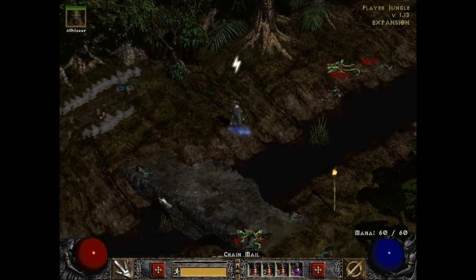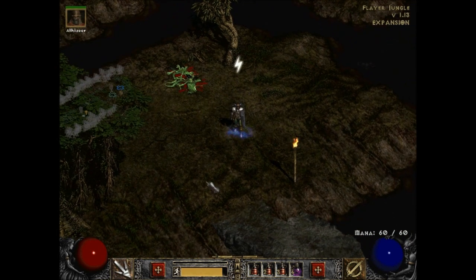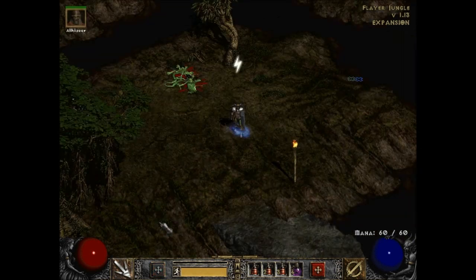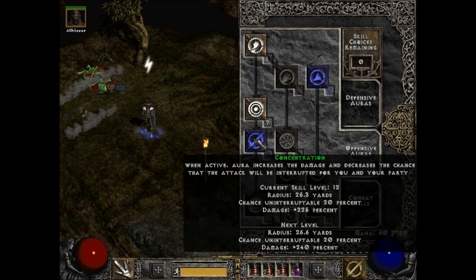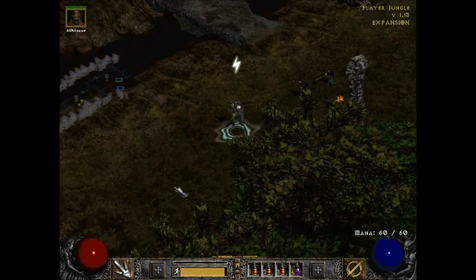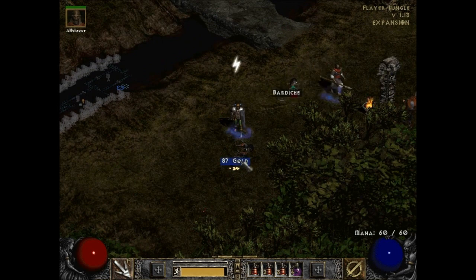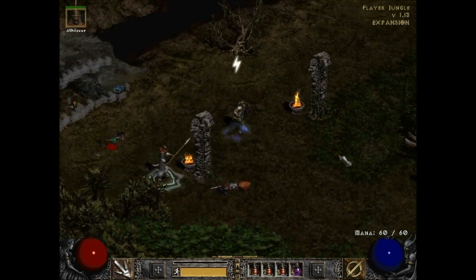Skeletal Mage — not bad. I don't see very many people running around with skeletal mages, but still nice. I can put one point here and one there, but most of it needs to stay in vitality which has hit 100. No more in Concentration please — I need as much damage as I can. That is the aura I'll be sticking with pretty much until the end of this run through the game.